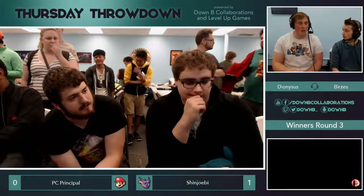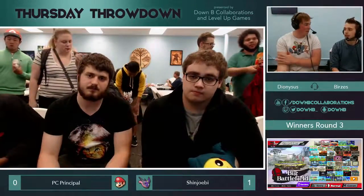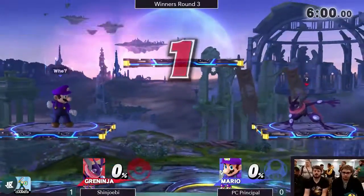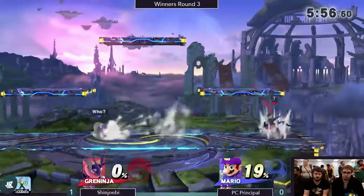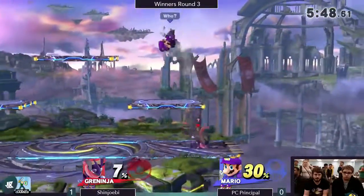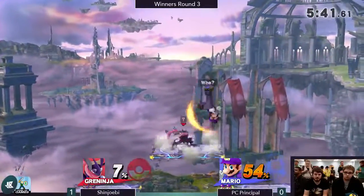I love how Shinjobe opts for the smash attack instead of trying to gimp him again with Hydra Pump, because that feels like a trap where they could potentially grab the ledge. He chose down smash, which was a great choice because it covers the most horizontal range — probably the most reliable smash attack he could have used. Down smash was a bit easier to land than forward smash. At 0%, Shinjobe DI'd out of Mario's up throw to down air combo every time, so I wonder if there's a certain DI he knows for his character to escape that.